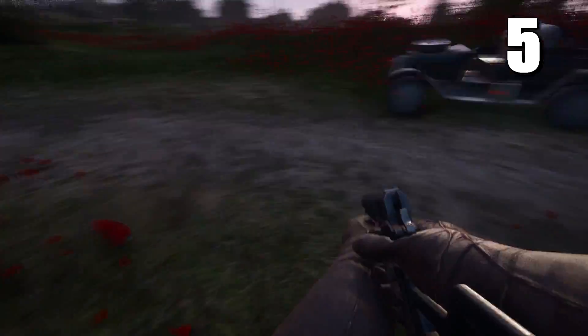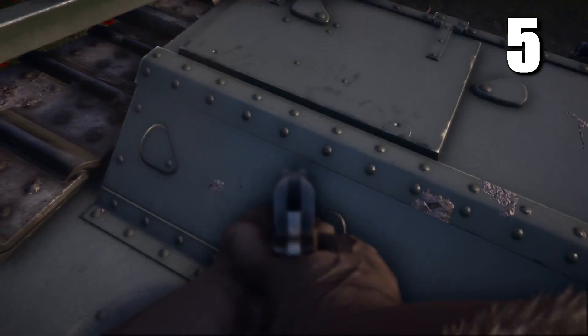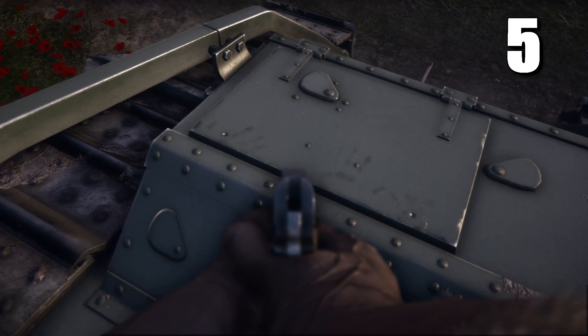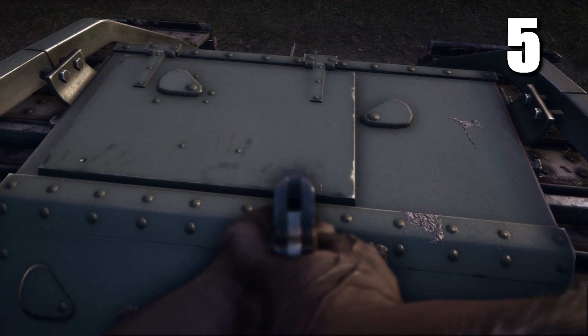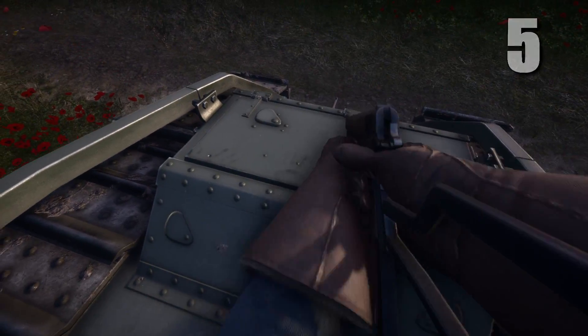And now for the last detail — I told you it was going to be a short video. On the land ship you can see some handprints on the top hatch, which obviously illustrates the usage of the hatch to get into the tank. Although this is so small, details like these really give another taste to the game and make me appreciate it even more. That's why you guys like to watch these types of videos — at least I think it's pretty cool.